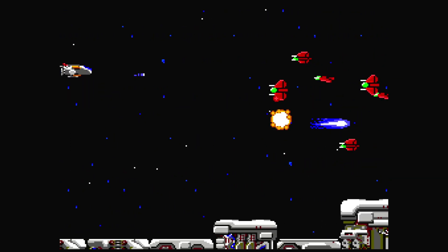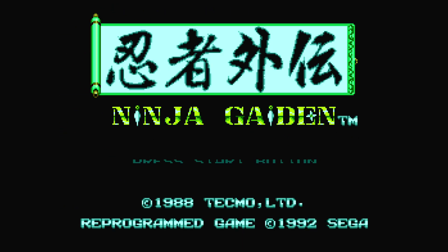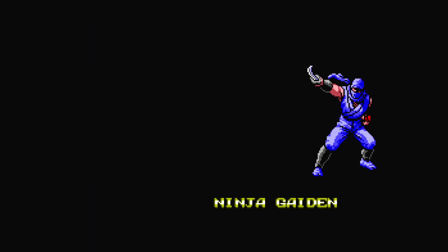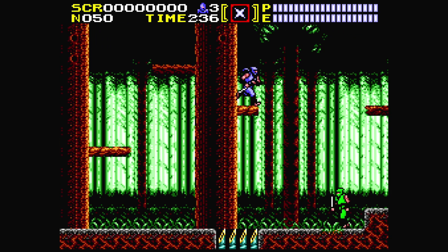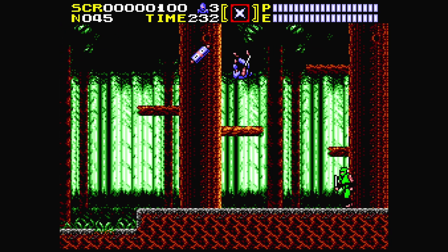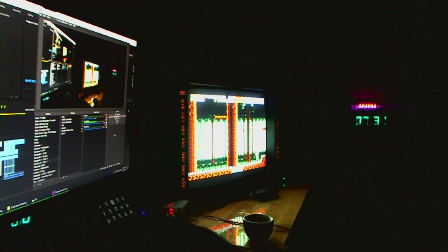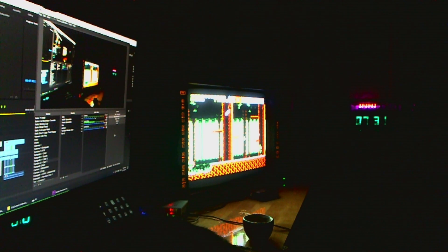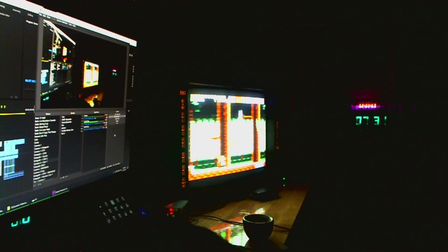The Sega Master System is hard to RGB mod, and even once you do, there's really no way around the jailbar issue. But we don't have that limitation on MiSTer. Everything looks gorgeous, and once you get your favorite filter set up, it looks really nice and sharp on a big TV. Or you can take analog out through the I/O board or through a direct video option straight to a CRT or PVM, which is how I prefer to play it.